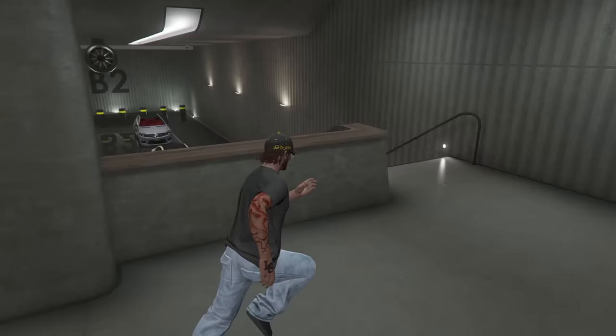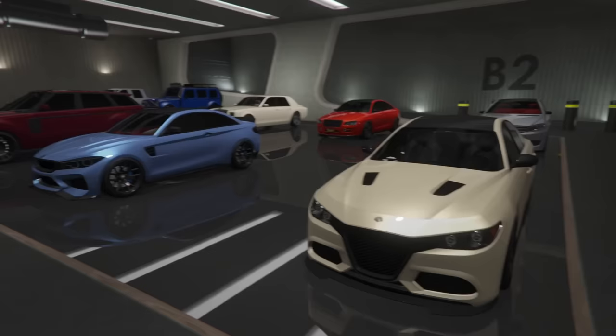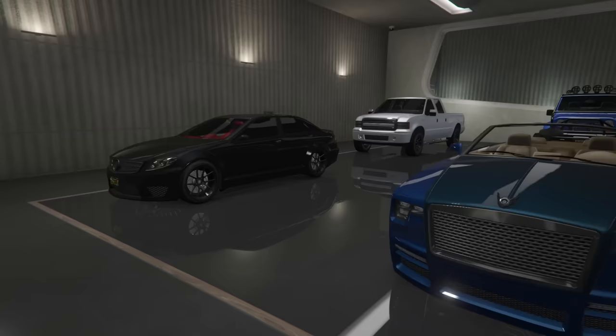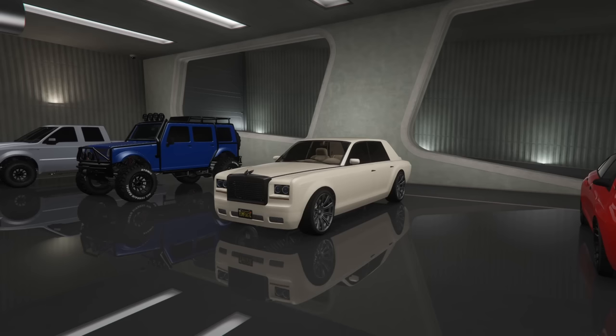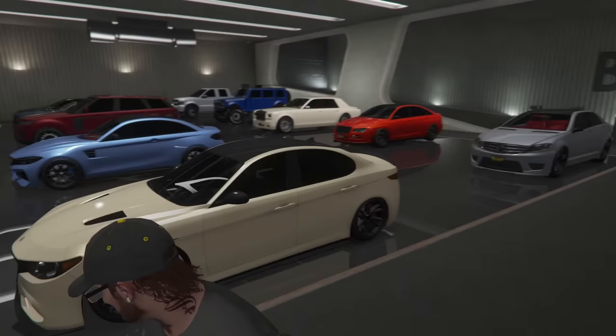Heading down to level two of my nightclub garage, we have a relatively random assortment. A Lampadetti Komoda — my second one so far. An Ubermacht Cypher — my third one so far. A Gallivanter Baller off the street, this one in Cabernet Red instead of the black one in my Mafia Garage. An Enus Windsor Drop, a Benefactor Shafter V12, a Vapid Saddler randomly, a Canis Mesa, an Enus Super Diamond — pretty cool car, definitely buy one when it gets added back into the game. An Obey Tailgater and another Benefactor Shafter V12 — and that's not the last Shafter V12 you're going to see because I think I have four of them.